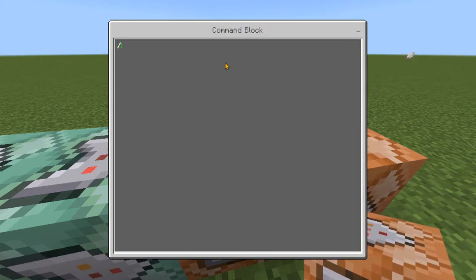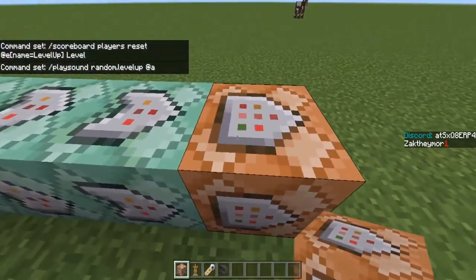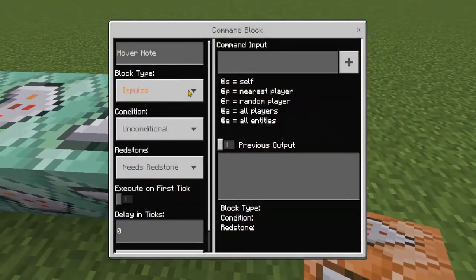In the next one, again chain, conditional, always active, and in the input we're going to type: /playsound random.level_up — targeting all players.